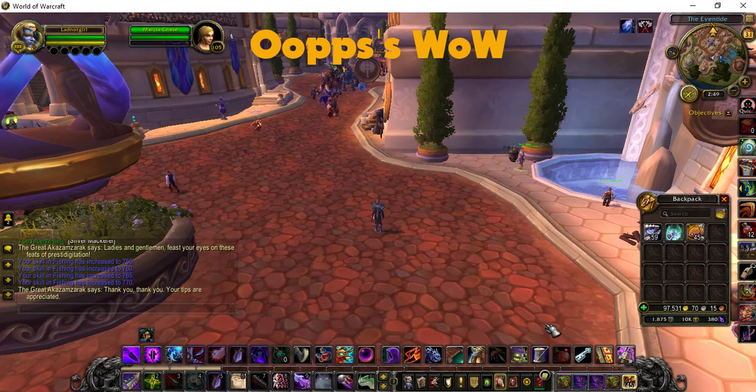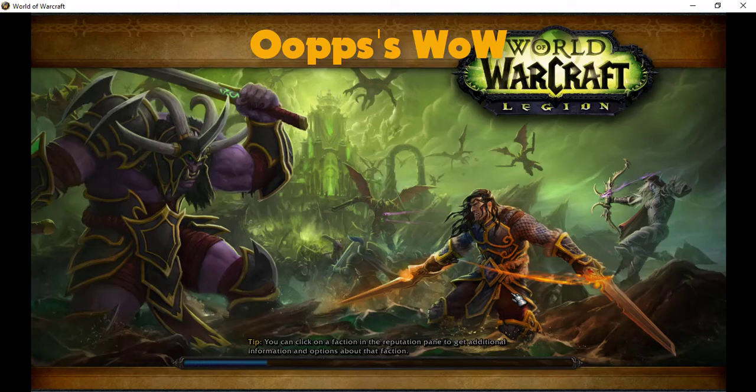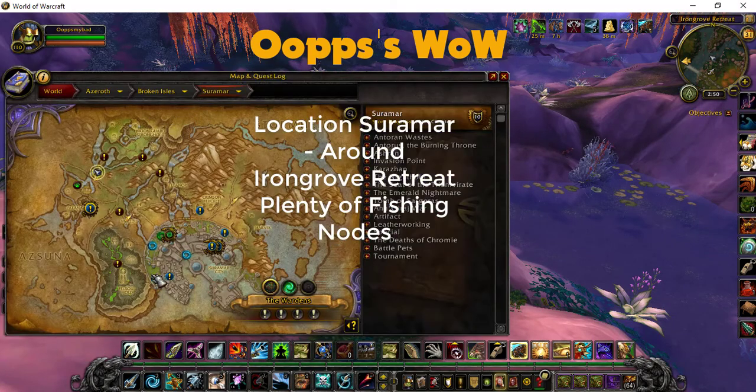I'm going to show you whereabouts in Suramar you can fish. There are not a lot of mobs around this part of Suramar, so you can quite happily fish without getting attacked. One thing to remember is you can be level 100 and do this if you can get into Suramar. The problem with this patch is there's not a mailbox immediately there, so if you get one you'll have to fly off to mail it. So here we are in Suramar at Iron Grove Retreat - there's a flight point right by it. Definitely the best place to fish.